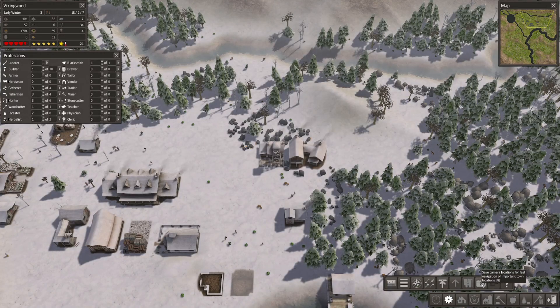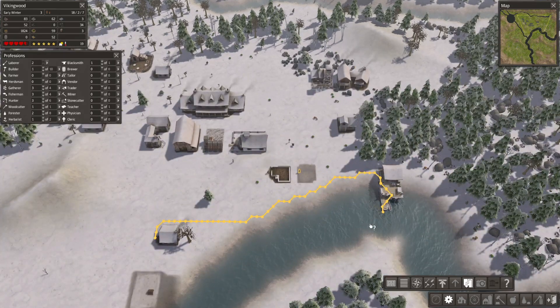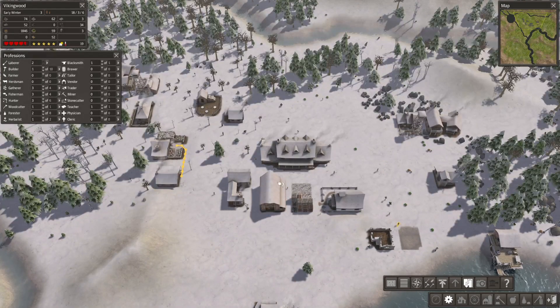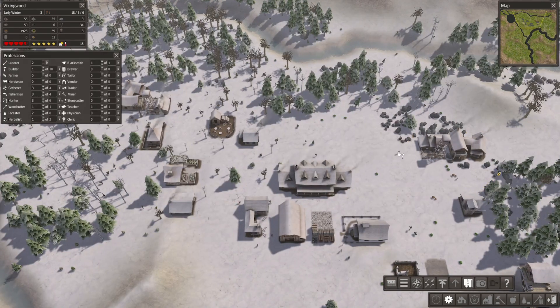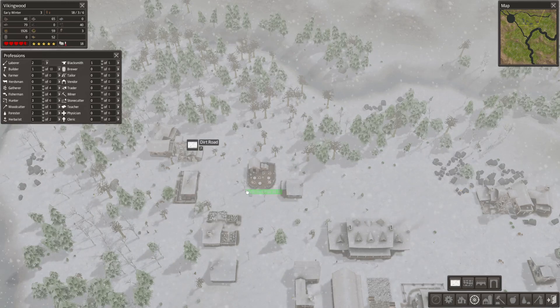Tools and reports. Save camera locations for fast navigation of important town locations. Show the paths some citizens take. So they go from there to there — he's going from there to there. That's pretty solid. How many more people do that path? They go from there to there, that's not bad. I guess we just put a piece of road here.